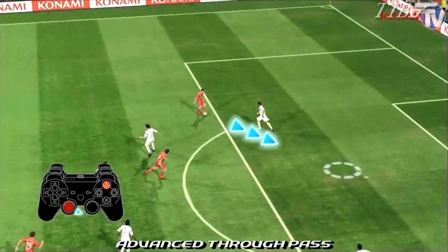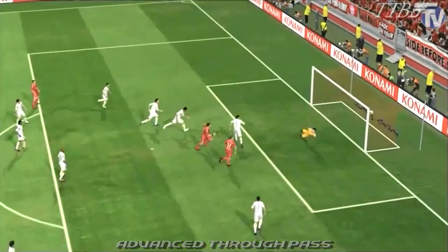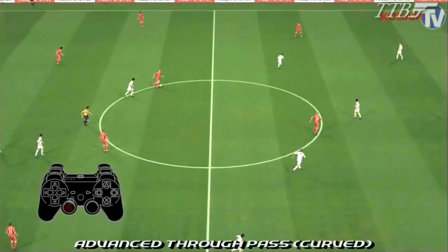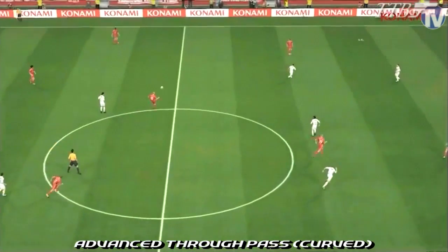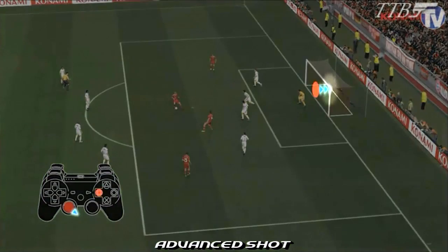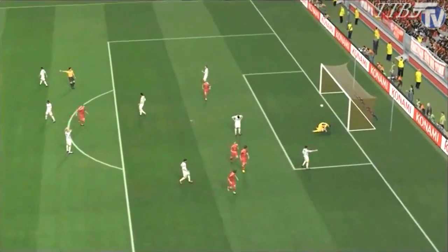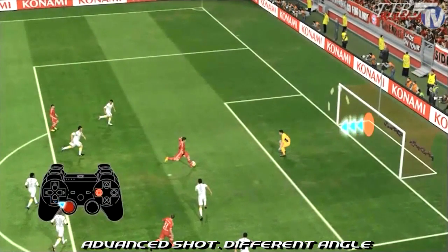The advanced through ball — this is basically a through pass — and then the finish. A quick look at the nets: they're not really showing any rebound. Hopefully they won't be the full nets for the final product, but this is a nice little added feature. The through ball over the top, curved pass — that's going to be interesting to see how useful it is. And the advanced shot as well, smashing this one into the top corner — beautiful finish. Then another angle, this time slotting it home into the bottom corner.